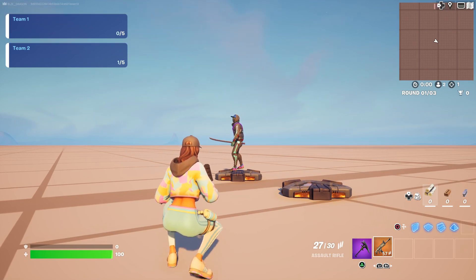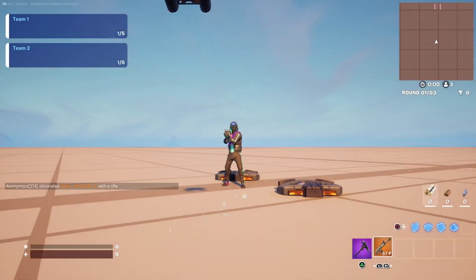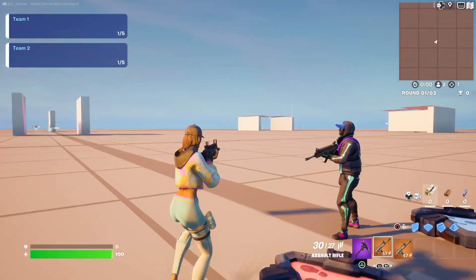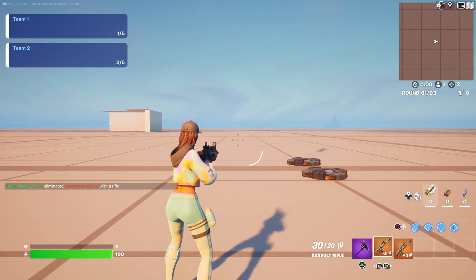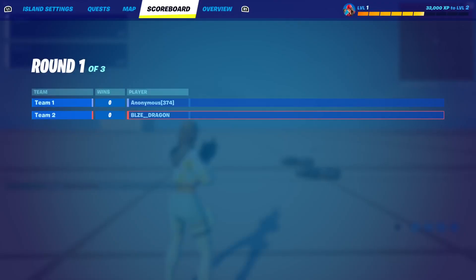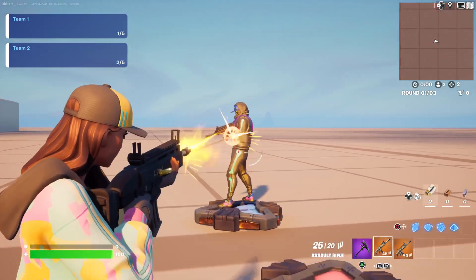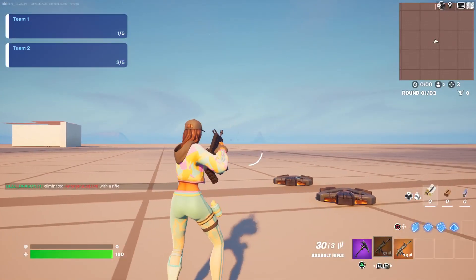I see that I have one elimination and they have zero. If they make an elimination, then I can see their progress as well on my screen — and now it's one to one. It's showing two to one because I have two eliminations and they have one, and it goes on from there. Sorry, there's some spawn immunity of course.